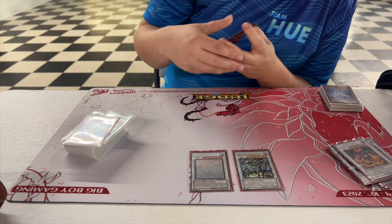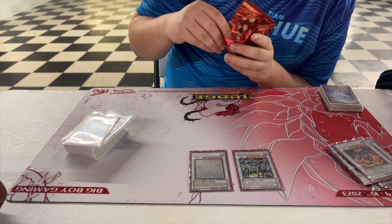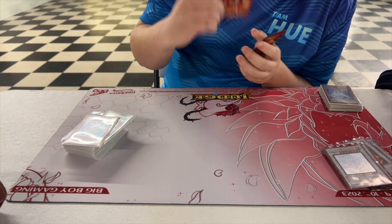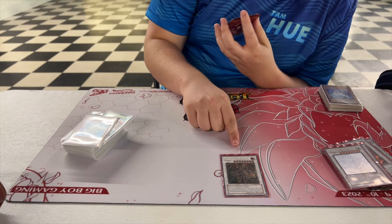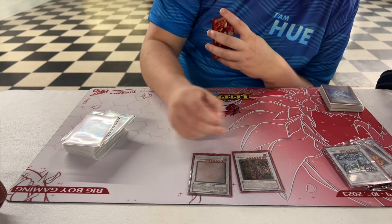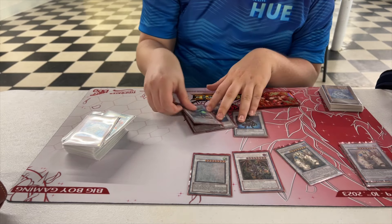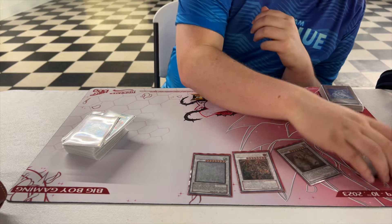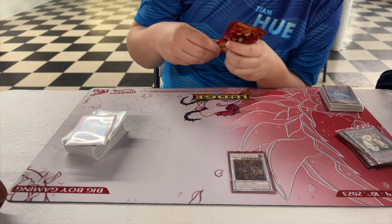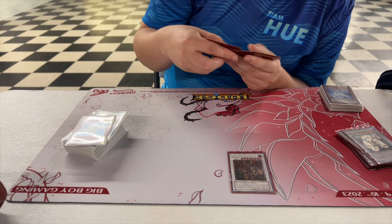I might run three Stardust — it's definitely a deck where Stardust Dragon is very good, especially protecting Iron Wall. And I'm going to run two Thought Ruler Archfiend in my next tournament — this card is broken. So many times I had double Rekindling and ended up on Colossal Fighter, then they just played Brain Control. Now I can summon two Thought Rulers and they literally cannot touch them with Econ, Brain Control, or whatever, and it still protects itself.